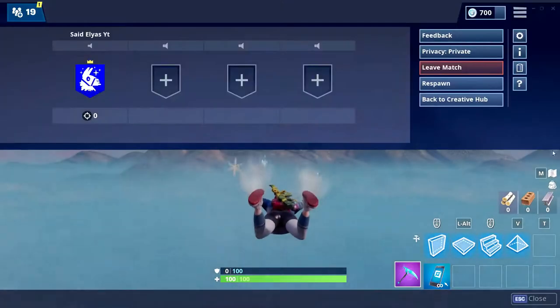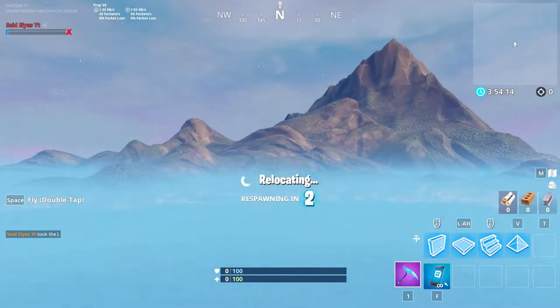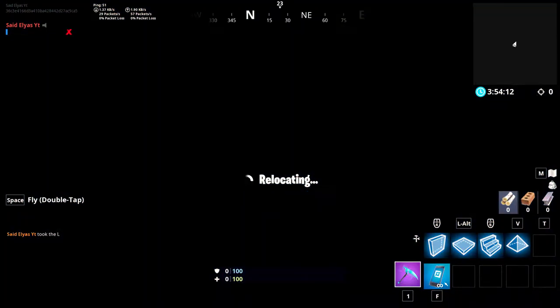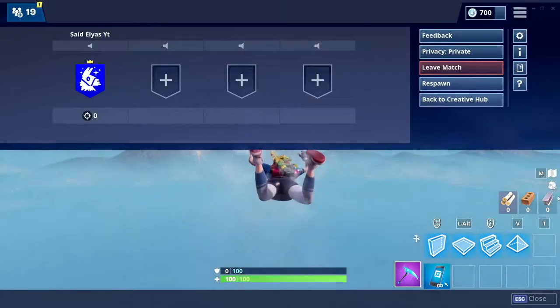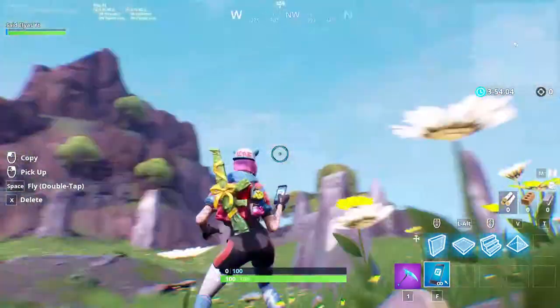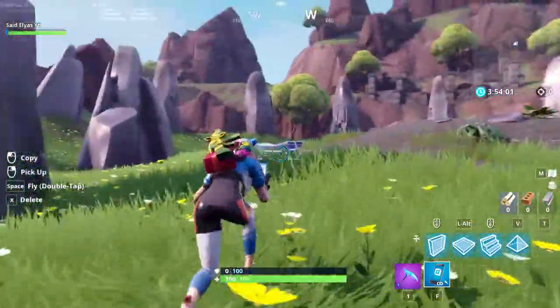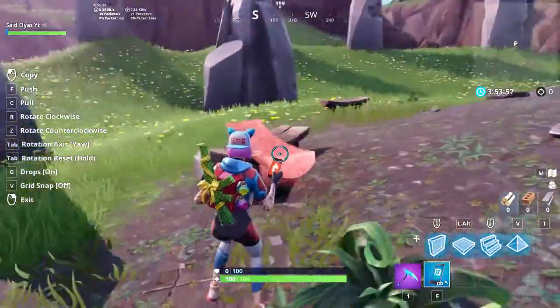So what you have to do is go to your own island first. Once you go to your island, you have to respawn three times in your island. As you guys see in the screen, that was my second time. Now it's gonna be my third time. So right when I respawn, then you have to click on 'go back to the island you came from' — this island right here. Once you're here, you're gonna be able to see your phone with you and you have to respawn three times in the island you came from.